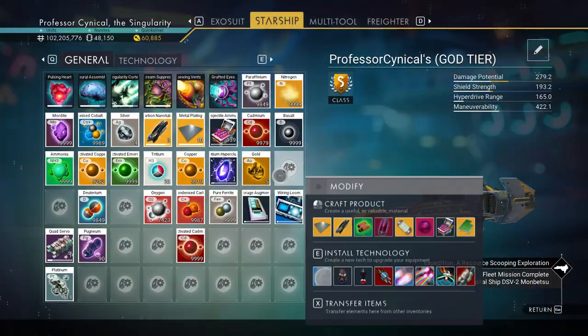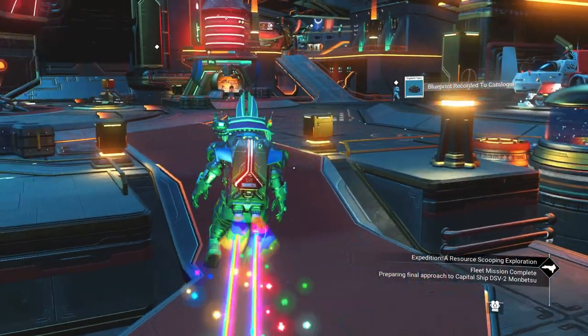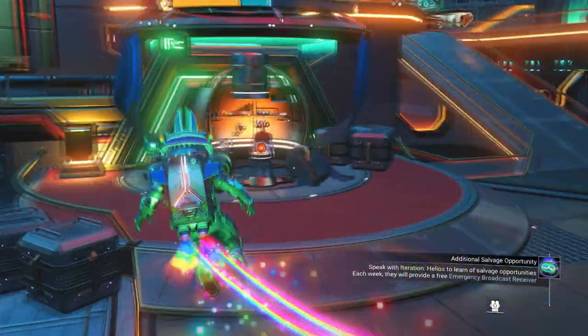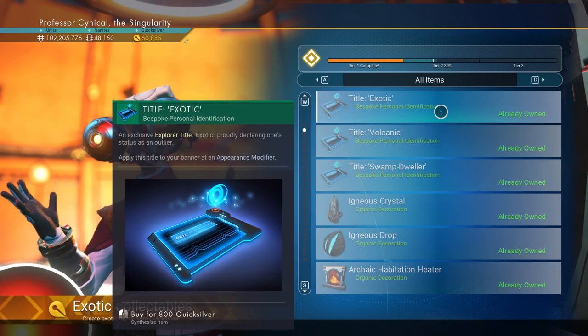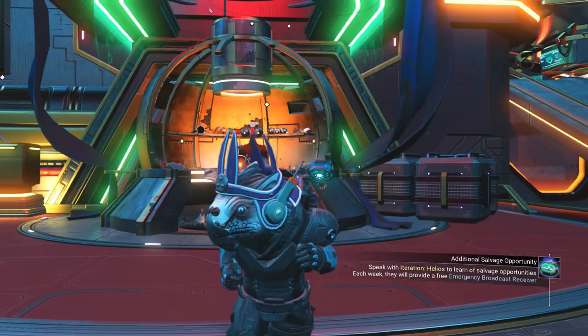Fantastic. We still obviously have 60,885 Quicksilver because we haven't spent anything. So we're jumping out of our ship — that creates a save point. And then just for the final proof in the wonderful pudding that is No Man's Sky, we're going to reload our autosave once again. Fantastic. Just going back into my exosuit there, it says 60,885. Brilliant. Now we need to go all the way back over just to confirm that this is fully working — back over to the Quicksilver Companion. And look at that, it says Already Owned. We have just owned the entire Quicksilver Companion catalog.